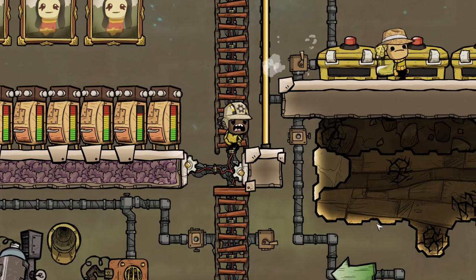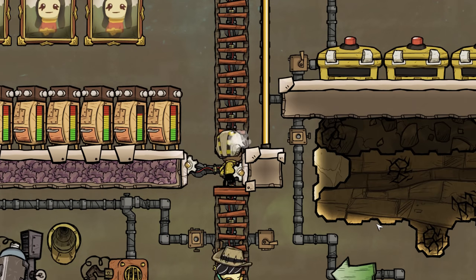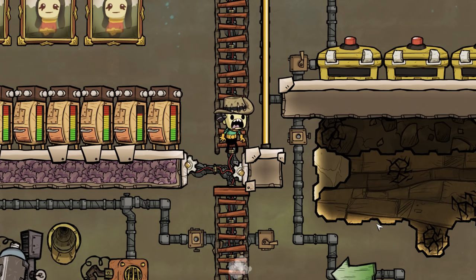Hello everyone, I'm CrypticFox, and today we're looking at a compact oxygen production room that you can use to create air in your colony to keep your duplicates alive in Oxygen Not Included.